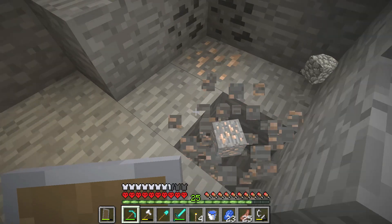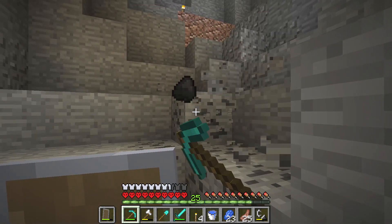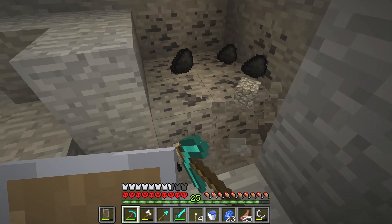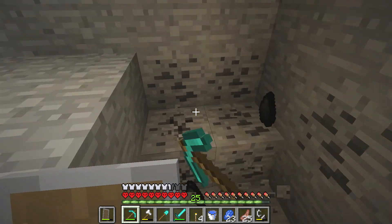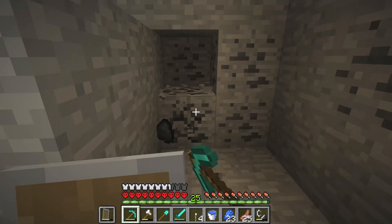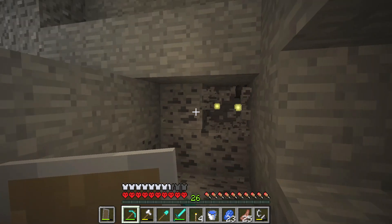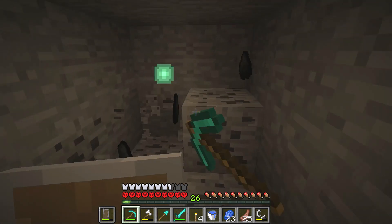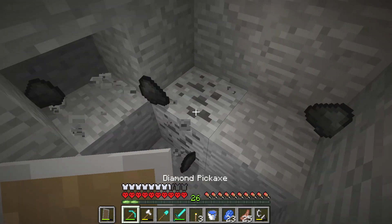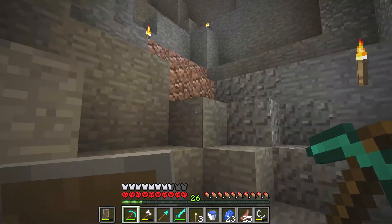Here we have the iron and I'm going to get it. Here we have the coal and I'm going to get that too. With the coal we can make torches and smelt in the furnace, and do the cooking with the coal. So here I have the coal. And now I want the coal too — without the coal there is no coal.